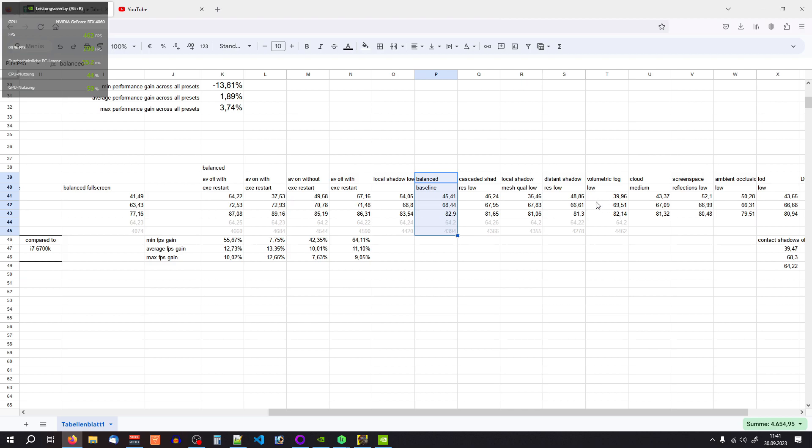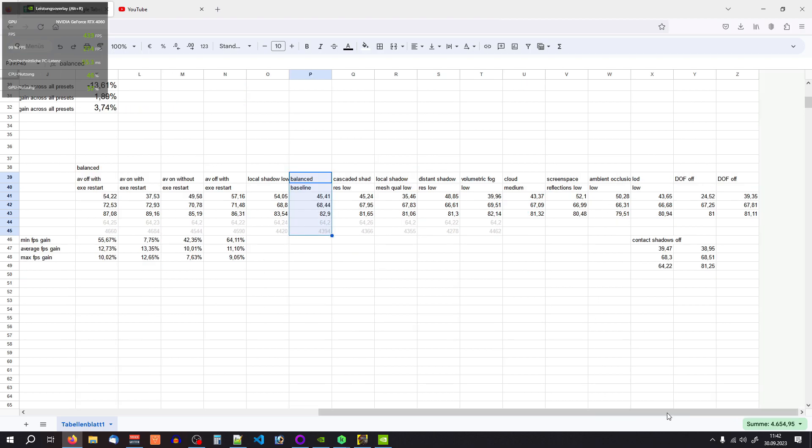As for the other settings, they might not be that impactful in the benchmark scene. However, if you're in a room with a lot of fog and you set fog quality to lower, you'll get an FPS bump you'll notice. Similarly, in the market in Dogtown with a lot of artificial light sources, lowering the local shadow quality gives some FPS bump. But the problem is you'd have to adjust it for every scene you're in, which isn't really practical for the average gamer.